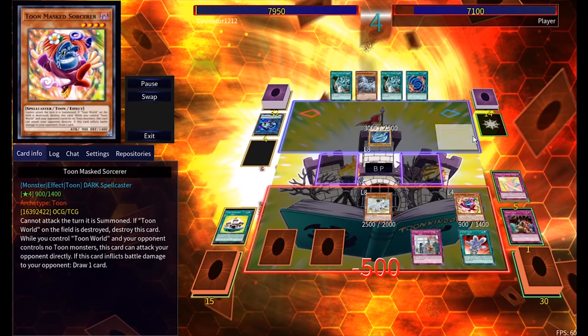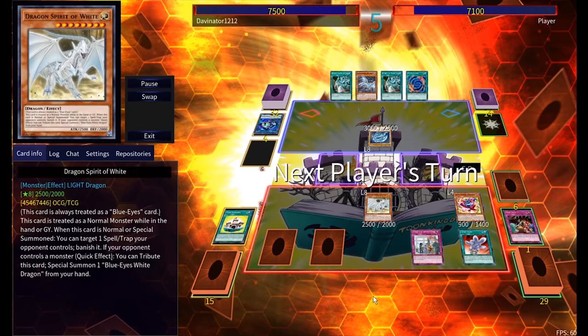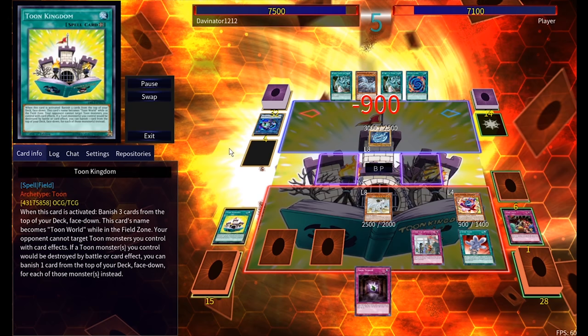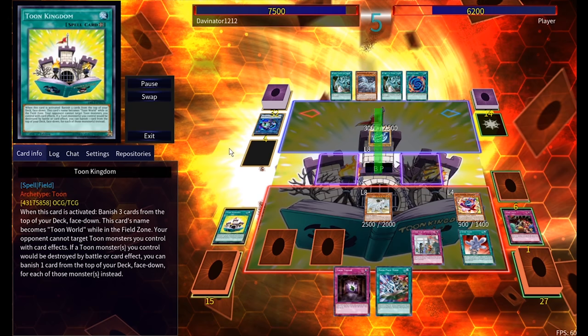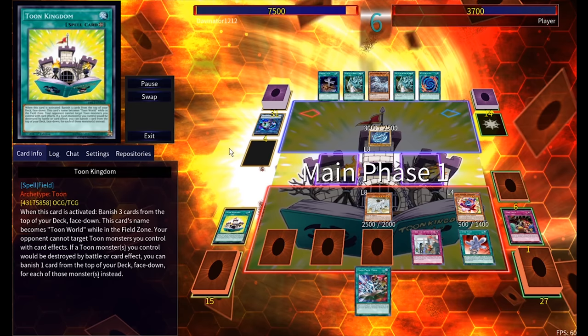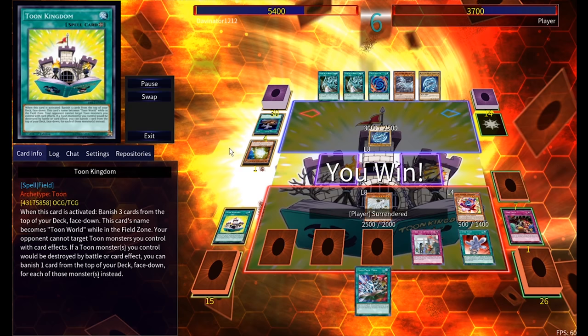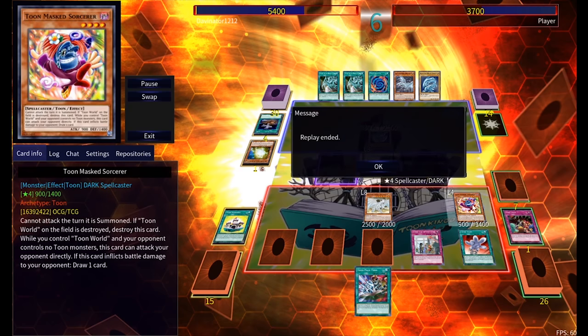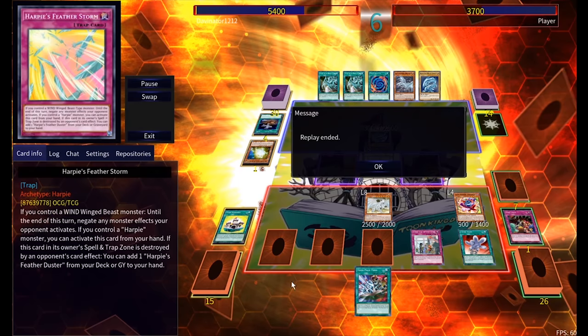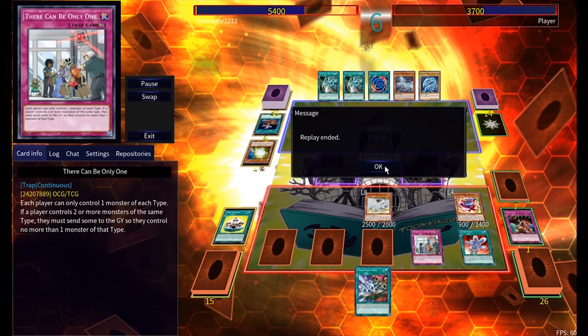He attacks into my Toon monster, doesn't read it, then learns his lesson the next turn and actually smacks into my Masked Sorcerer. It's funny — when your deck is all Dragons and There Can Only Be One is out, you can't seem to do too much. He ended up quitting because he realized he couldn't out my board. I think next turn I was going to kill him, but he didn't know that.